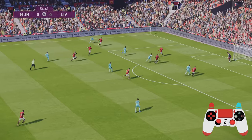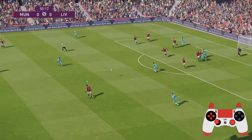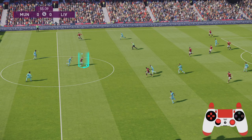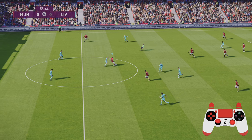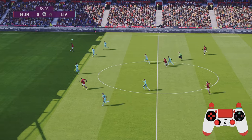Now let's take a look at a counter-attacking situation. The cross comes in, and I'd always recommend pressing shoot to clear — you get more distance on those headers. I'm going to take two touches with Vardy: always take a touch first to improve your passing accuracy, and the second touch gets him closer to that back line to make sure he's not offside, giving him a better chance to get through on goal and round the goalkeeper to finish.